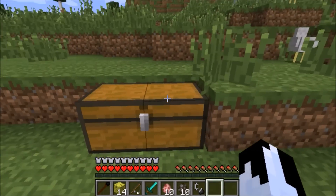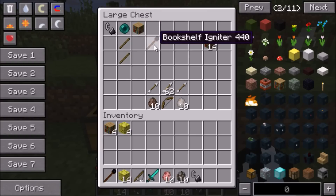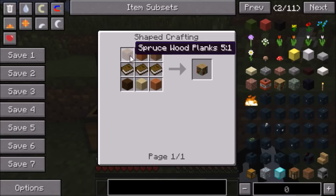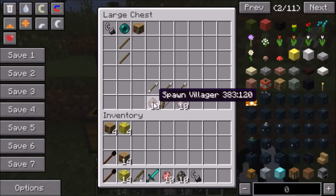Over here in this chest is where I actually got the bookshelf stuff to go to the bookshelf dimension. So what you're going to need is basically the same stuff: the endopal, the flint and steel, and a bookshelf, and that's basically how you make the igniter. If you're wondering how to make bookshelves, it's six blocks of wood and then three books. You're going to need 14 bookshelves, plus that one for the igniter, so you actually need 15 bookshelves total.